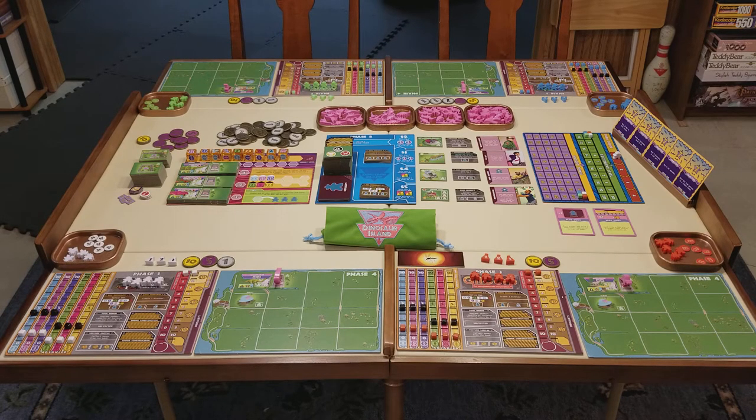While you'll get some victory points during the game from visitors, you're also going to be angling for end game victory points in the form of objective cards. You'll also get end game points from every dinosaur you create and from some of your other attractions. And at the end of the game, each $5 is worth one victory point. So it's one of those games where you play round after round until the end game is triggered, then add up your end game points — whoever has the most points wins.